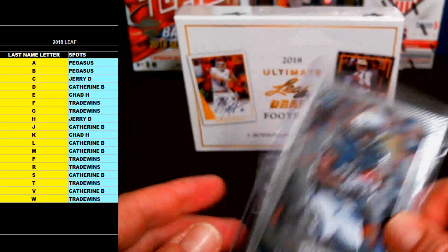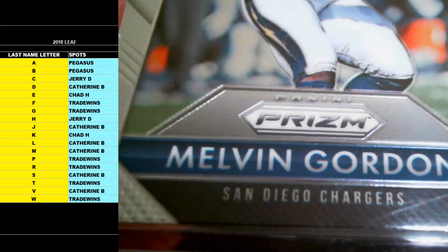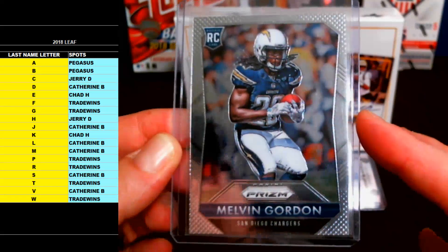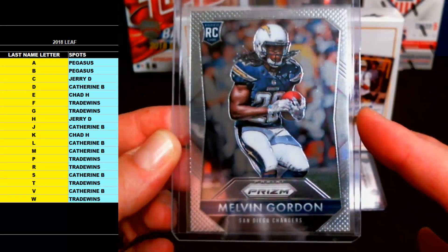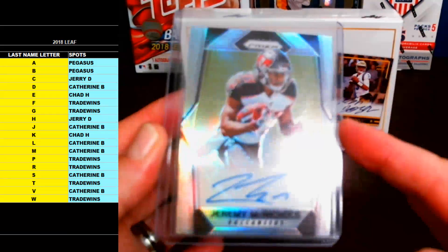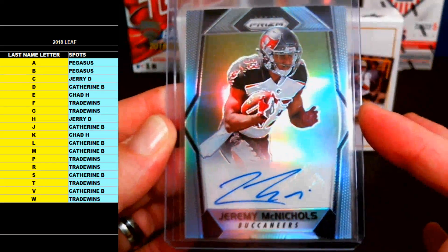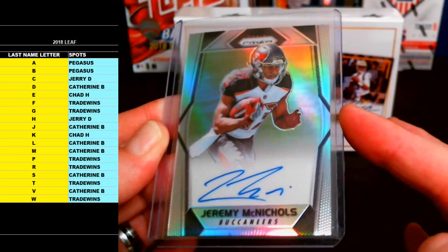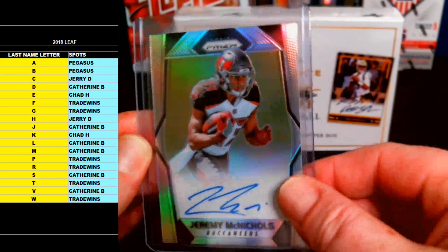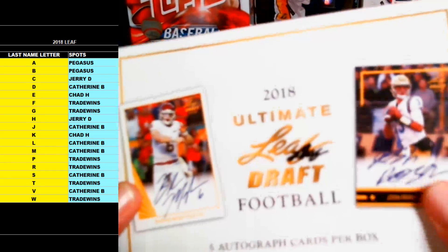Bonus card number three going out to letter G — Trade Winds. 2015 Prizm rookie Melvin Gordon for the Chargers. Melvin Gordon bonus rookie going out to letter G and Trade Winds. And last but not least, letter M — Katherine B, Cash Money — Jeremy McNichols rookie Prizm refractor auto for the Tampa Bay Bucs. Jeremy McNichols letter M going out to Cash Money. Congrats on those bonus cards and rookies, guys.